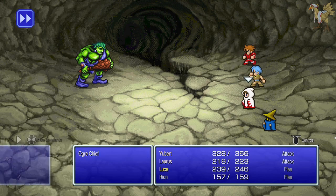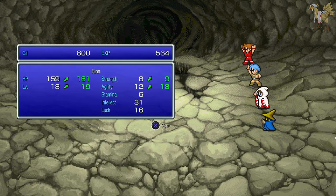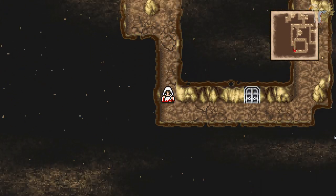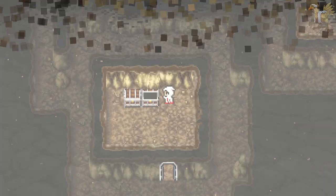Ogre chief — only one of you, and I reckon I can take you pretty easily, especially if I crit. And that gets a level up for Black Mage — a bit more agility and a bit more strength for when you're not blasting things with your spells.